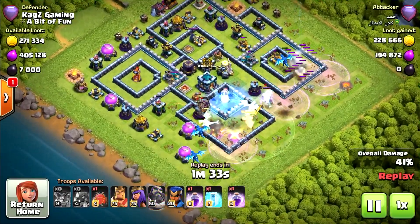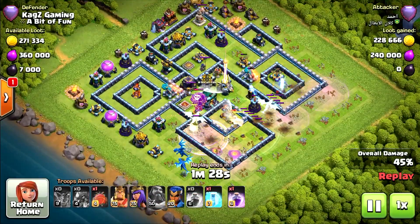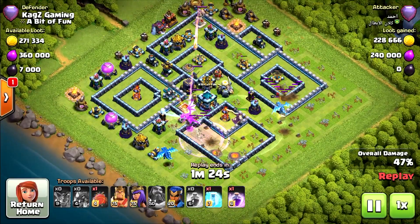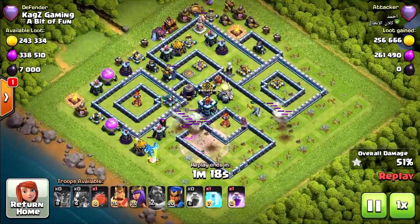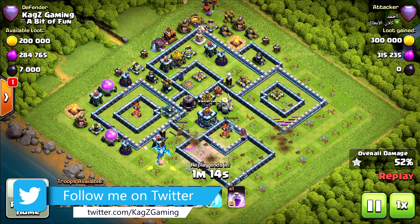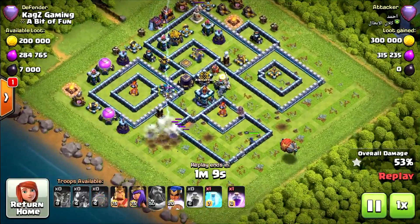They've got 1 Freeze left. Now we can see the Electro Dragons attacking, also the Grand Warden. We'll take him first — nice. Got 1 Freeze. Pretty much 2 Electro Dragons remaining, and they're gonna go down with the Eagle Artillery.